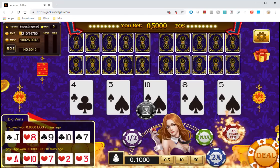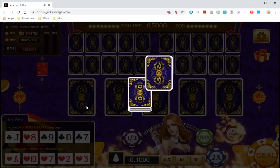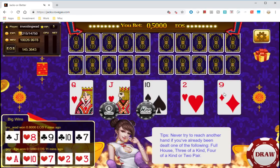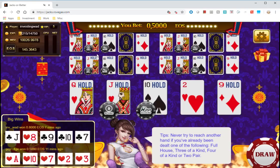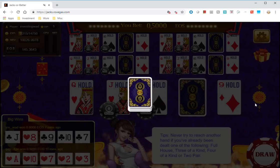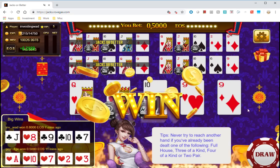Another option is the 5x Power Play. When you draw, you get five cards as usual, but now you're playing five instances at once. Whatever cards you hold are held across all five sets — it's like playing five games simultaneously. Let's see if I hit the straight.